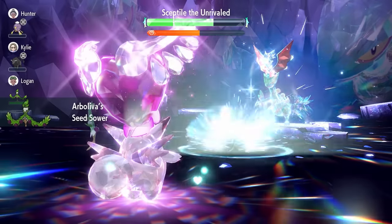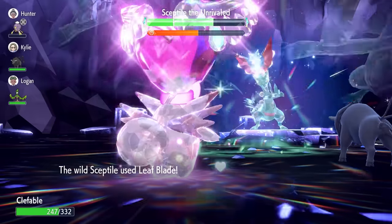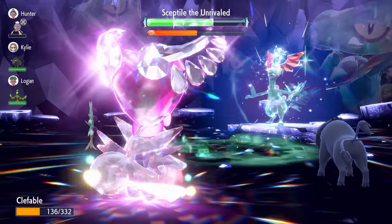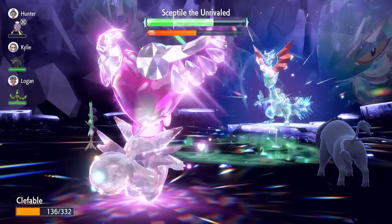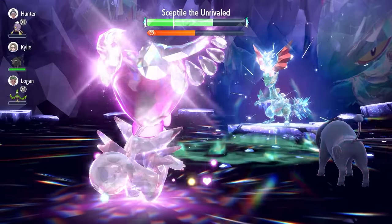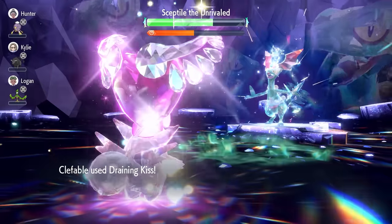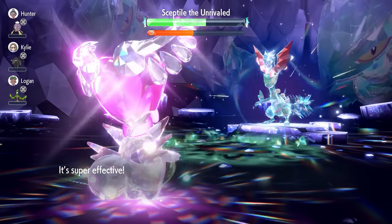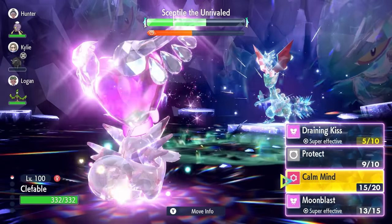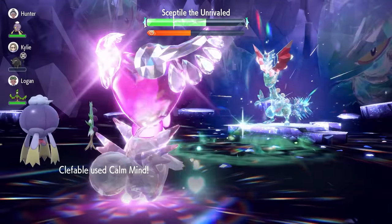You can easily walk through this Sceptile with Clefable. At this stage we can go for another Calm Mind — the Leaf Blades do have a higher critical hit rate and can be risky, but you'll generally be fine. One thing working against us here is the Grassy Terrain set up by a partner Arboliva, which is boosting those Leaf Blades and making them do more damage than usual. Despite this, it shows how good Clefable can be even when things aren't ideal. Without Grassy Terrain the raid would be noticeably faster.